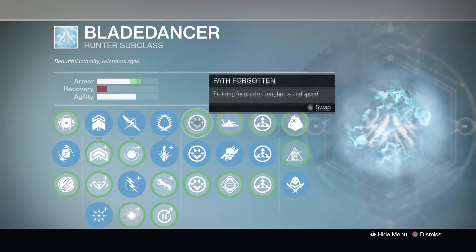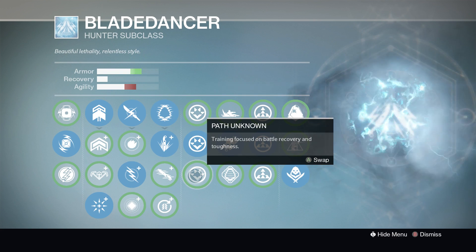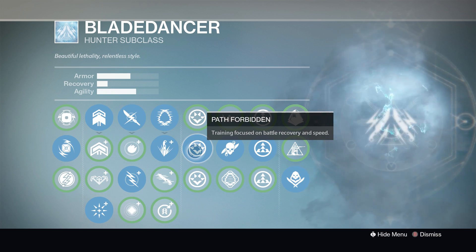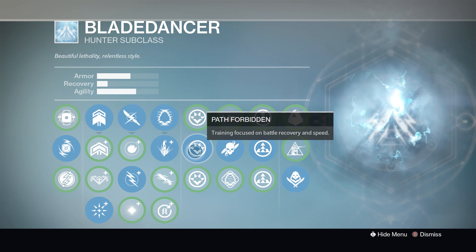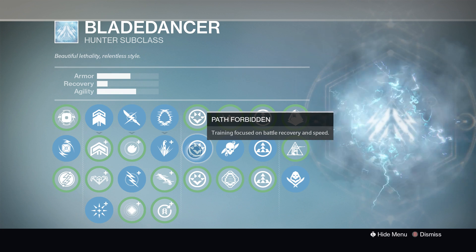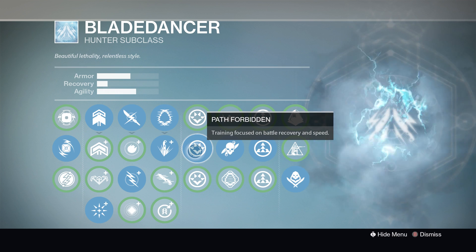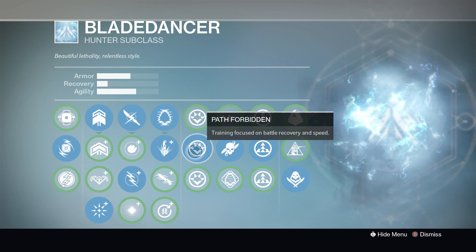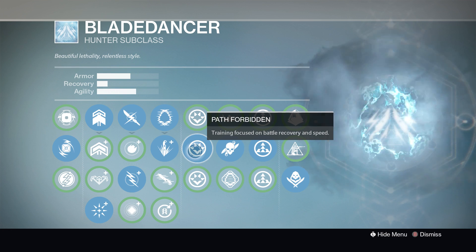For paths, you have Path Forgotten which focuses on toughness and speed, Path Forbidden which focuses on recovery and speed, and the third which focuses on recovery and toughness. I go for the third one because combined with the others it gives you a decent amount of armor and agility, which are both crucial for PVP. You need agility to escape and outrun the opposition, and you need armor to survive. Recovery could be argued as useful, but I'd rather run away, hide, and recover, rather than recover quicker and get back into a disadvantaged fight.